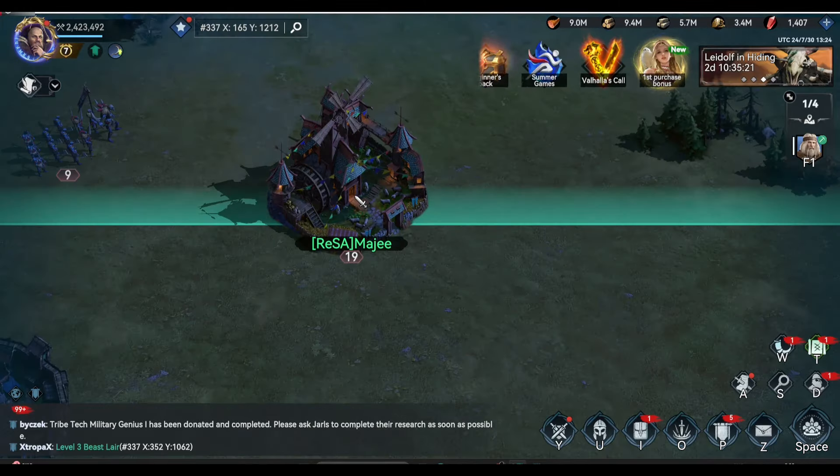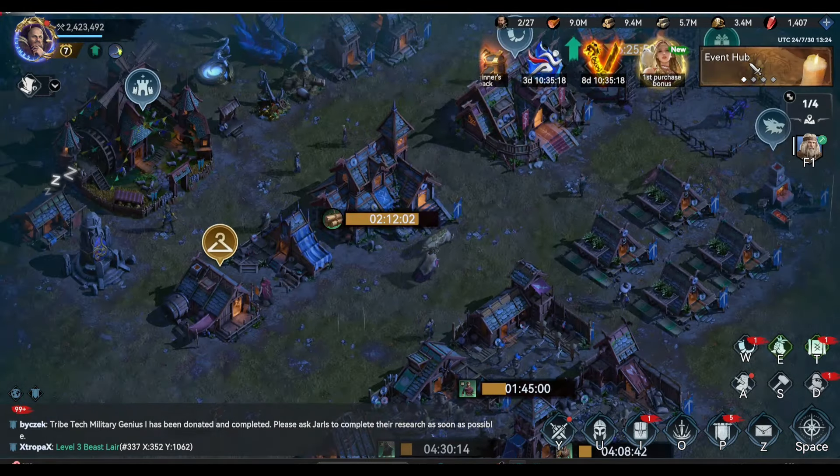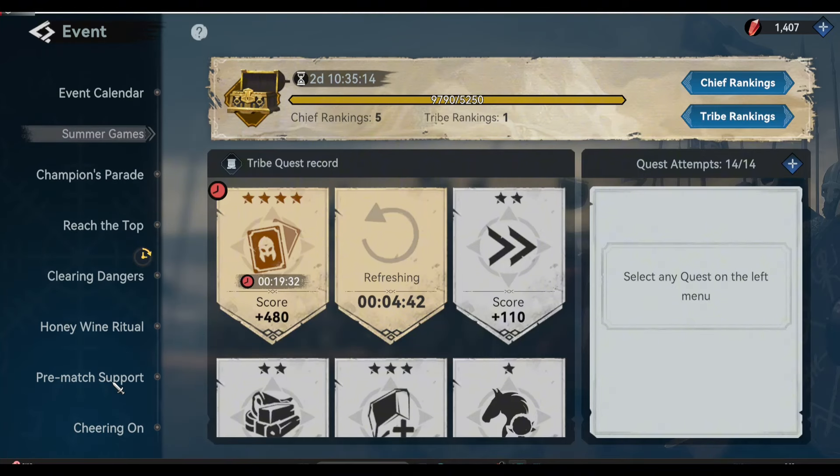We have a lot of events today in our kingdom, and one of those events is the tribe mobilization. There are two tasks that can give you a lot of points. Just make sure you have prepared the needed items before the tribe mobilization event becomes active in your kingdom.